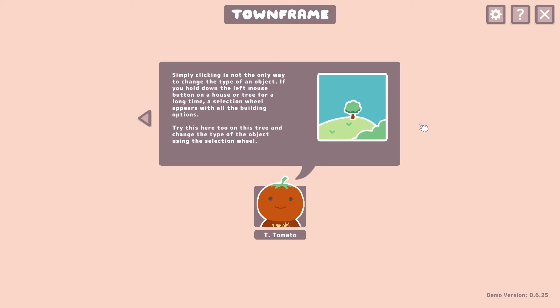Simply clicking is not the only way to change the type of an object. If you hold down the left mouse button on a house or tree for a long time, a selection wheel appears with all the building options. Try this on this tree and change the type of object using the selection wheel.